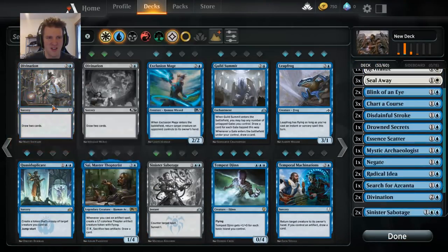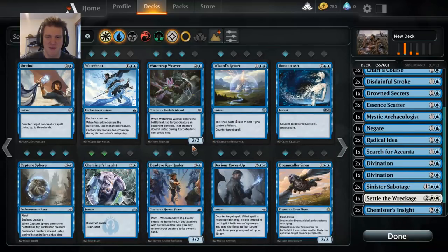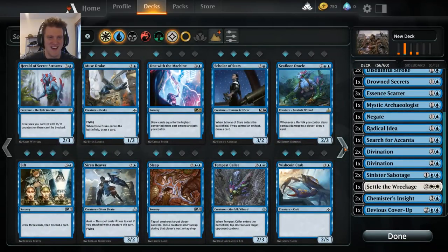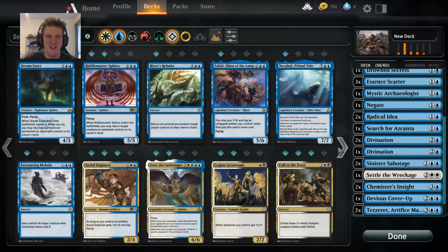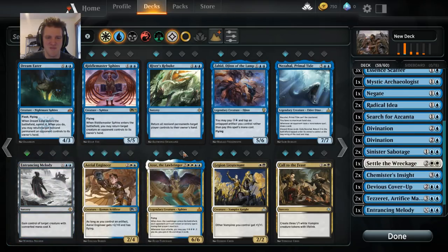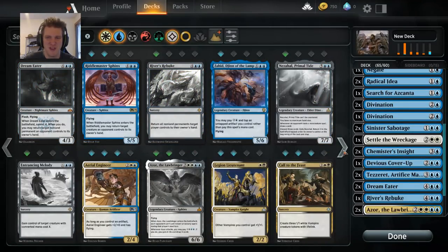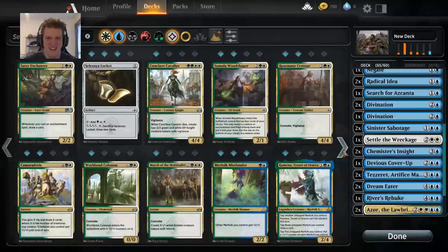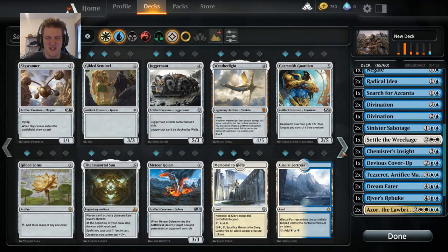The baby is born, the parents are happy, and then the doctor looks at them and says: it's a mill deck. And then there is much sobbing, much pain. No, we didn't want this. This is not the way it should be. Of course we can put some Tezzerets in there — they can draw some cards — and Azors, Dream Eaters, Nezahals, and a River's Rebuke. What a ridiculous pile. We may get crushed, but I'm somehow going to enjoy it.